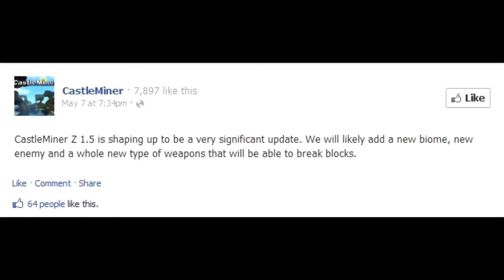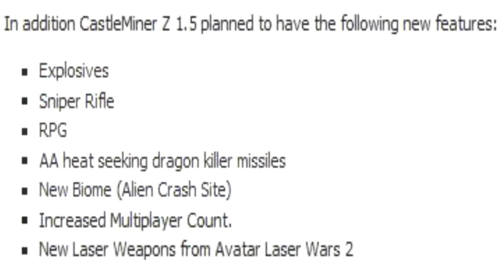So let's get into the actual contents of the update. We have: an alien crash site biome, RPG, energy-based weapons, AA sniper rifle, space rock, aliens, and explosives. The new lethal mob is aliens, the new biome is the alien crash site, and the new weapons are the energy-based weapons.